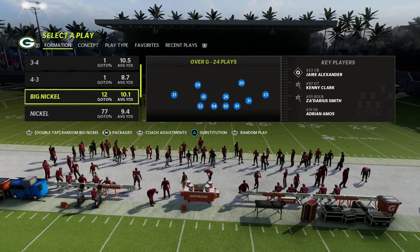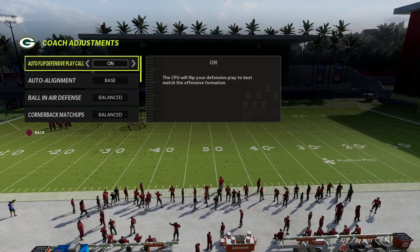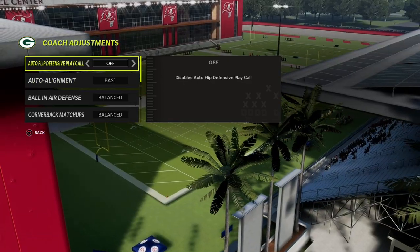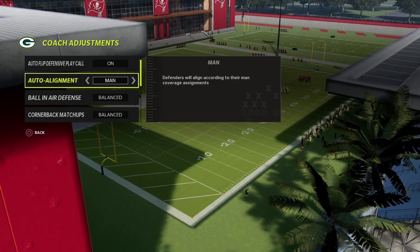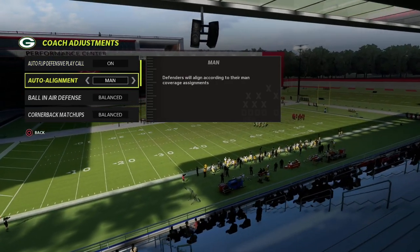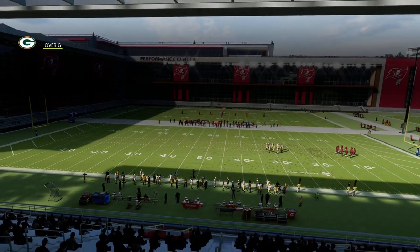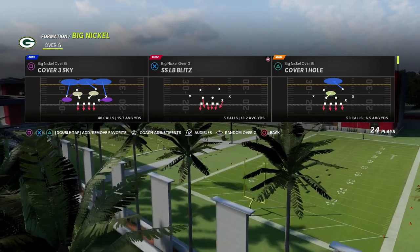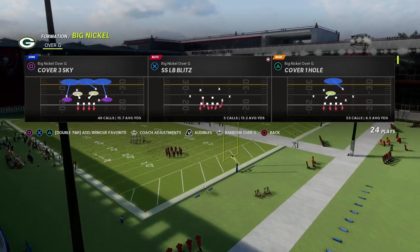This is kind of a situational defense for trips tied-in. You can have base align on if you want — I typically do. I really recommend for trips tied-in in particular running man line and auto flip on. You could turn both of these off and still get basically the same result. We're going to use the play Cover One Hole, and if they're coming out in trips every single time, this is a great defense to use.